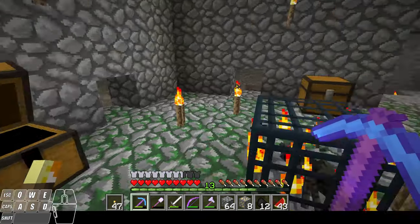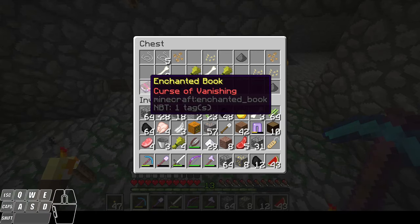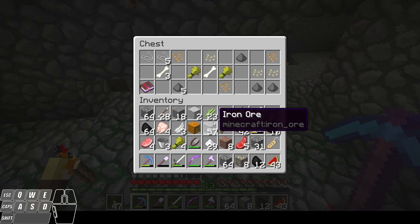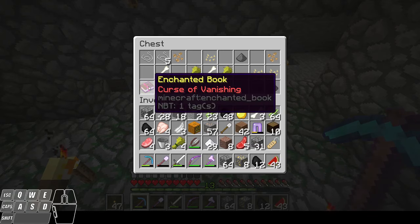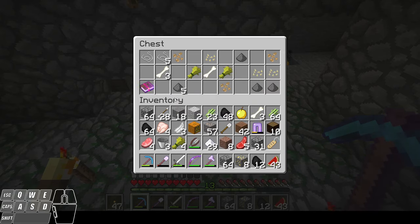I'll take the coal; this other stuff I don't really care about. Let's check out this other chest. We got an enchanted book — this is another way to put enchantments on your gear as opposed to using the enchanting table. You can get one of these books that's already enchanted and apply it to one of your tools. Now this Curse of Vanishing isn't a very good enchantment — what that means is that whatever item has this enchantment, whenever you die instead of the item dropping on the floor it disappears. So I actually don't want that. We also got beetroot seeds — I will take those. I'll take the bones as well; those are good for bone meal.